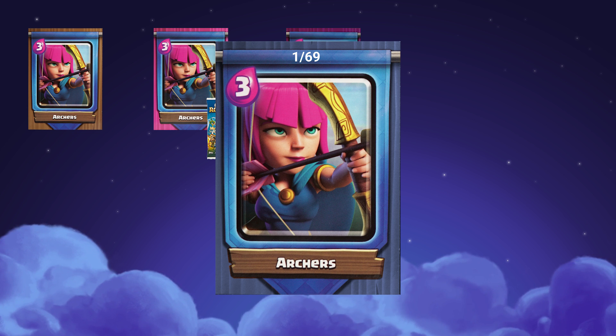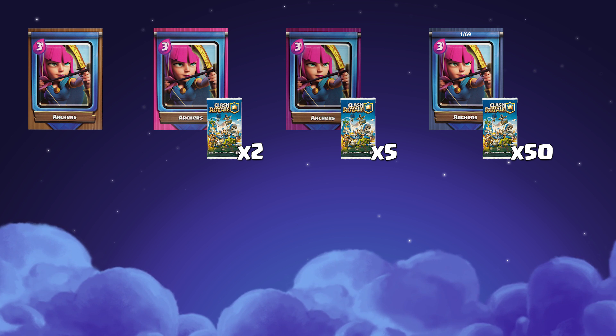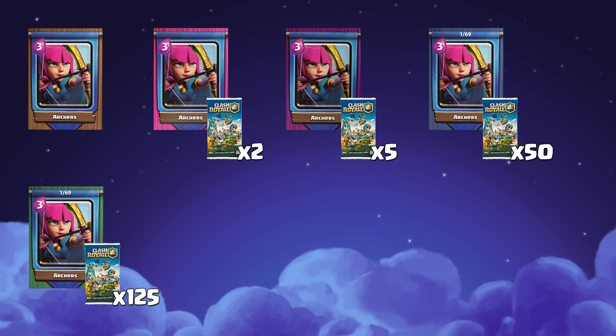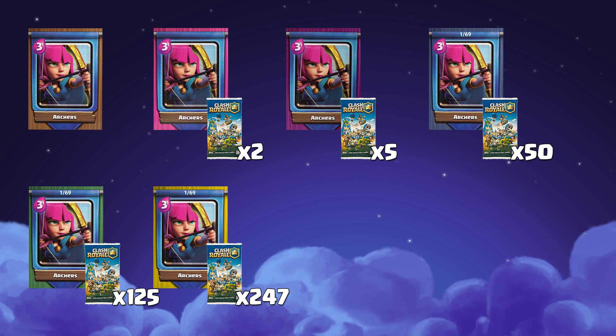Blue is where it gets serious. These are limited edition, with a number at the top indicating which number you own and how many of these rarities exist. One in fifty booster packs have a blue common. Green common odds are one in 125 booster packs — way more rare than a base legendary.